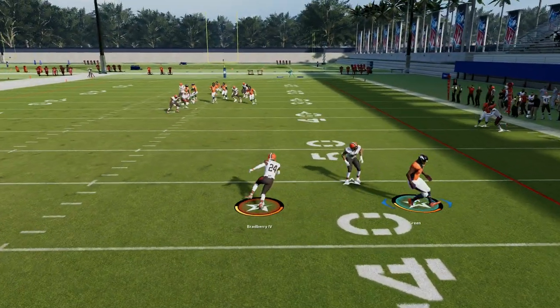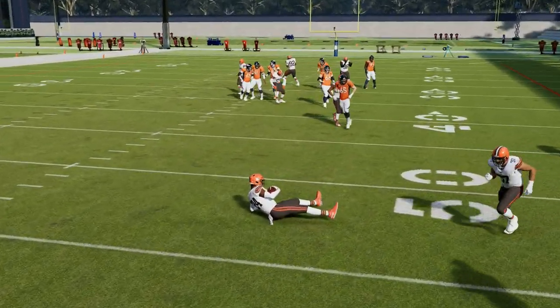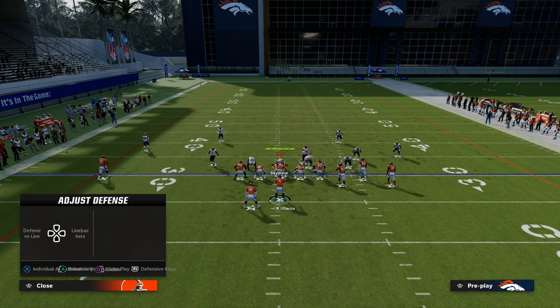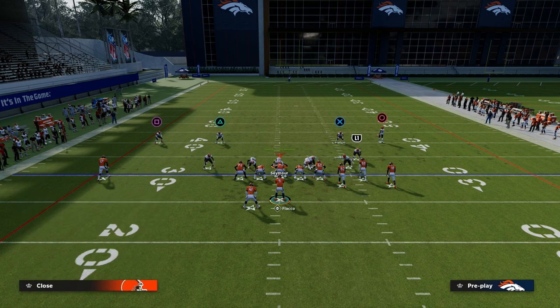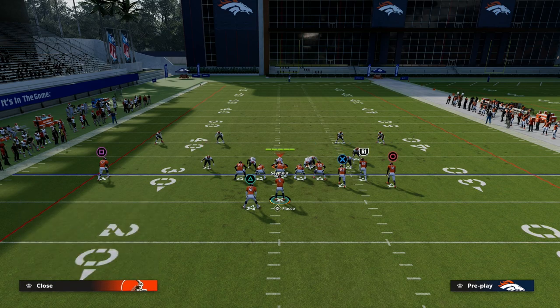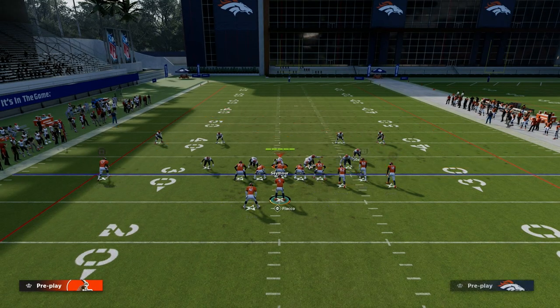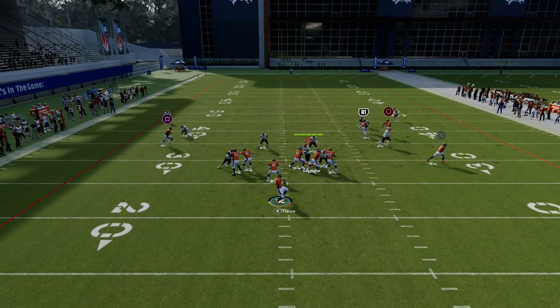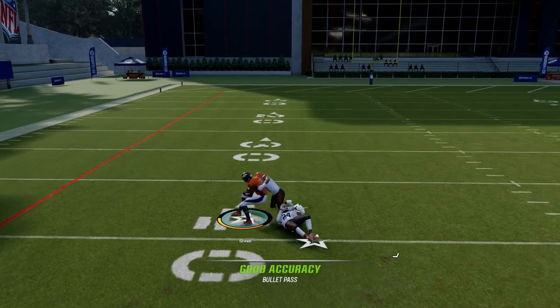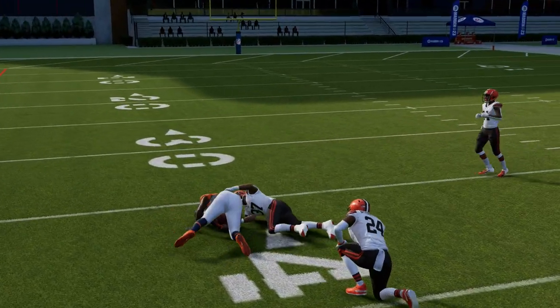Every now and then you'll get that random bump animation against off-coverage man. Sometimes that depends on a lot of factors — it can depend on the way this game plays this year, there's just a lot of random bumping in man coverage. This route, though, I think typically is going to consistently beat man. You see right there, kind of in that little pocket, and you can squeeze that in between zones.